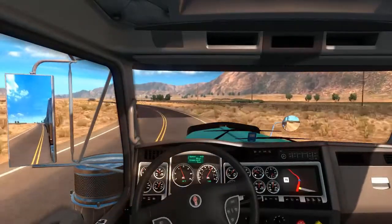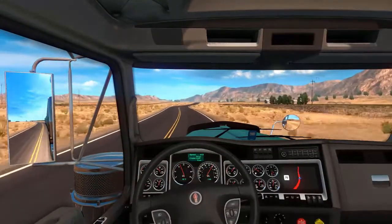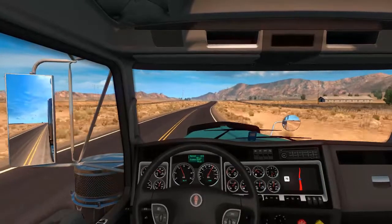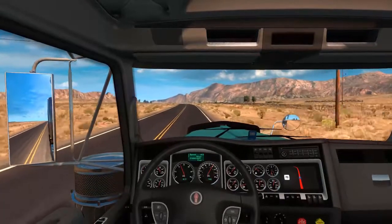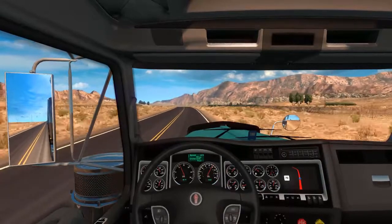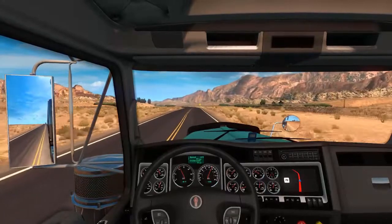The 1.28 update has a load of new features. It has better light flares, so they've remodelled that. They've put doubles and triples in, which is arguably the biggest part of the update. The double trailers are not as bad - you can get them literally anywhere. The triples you can only get in Nevada.